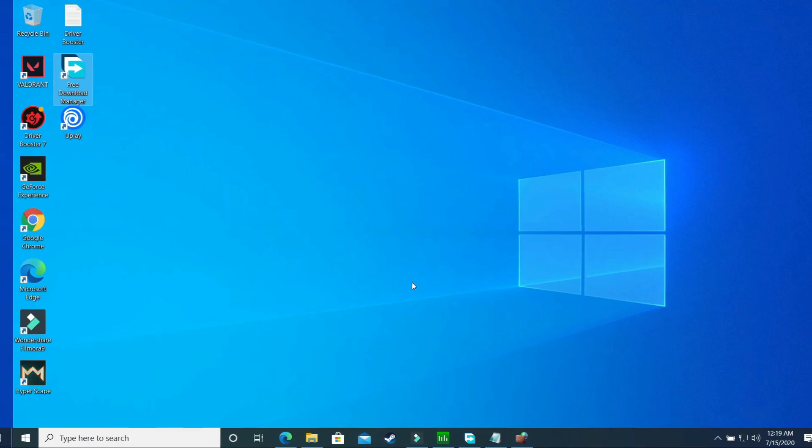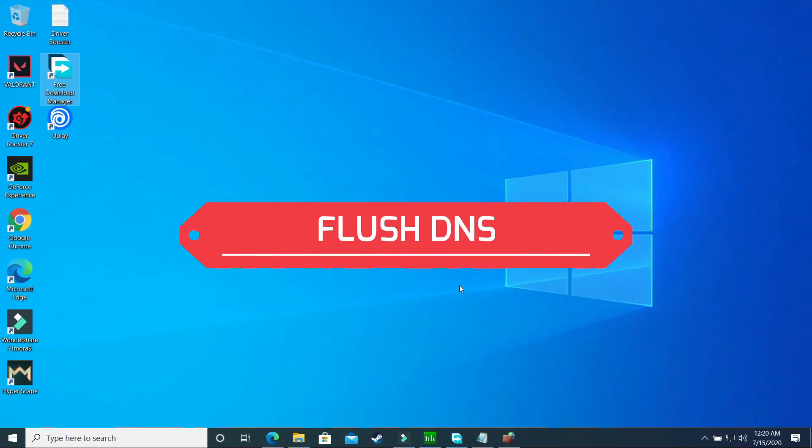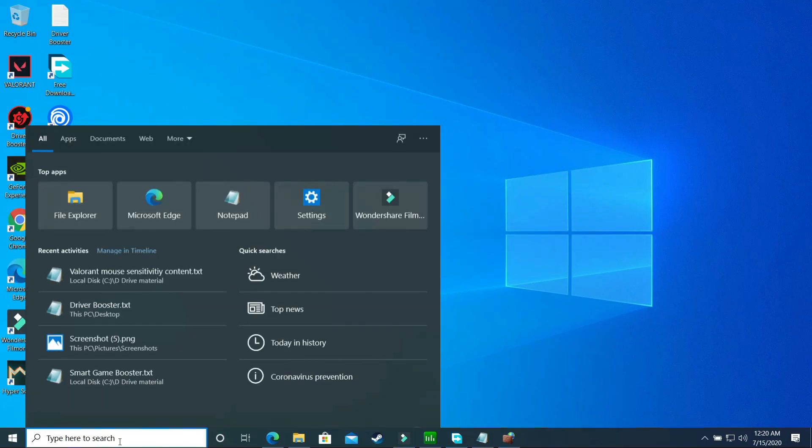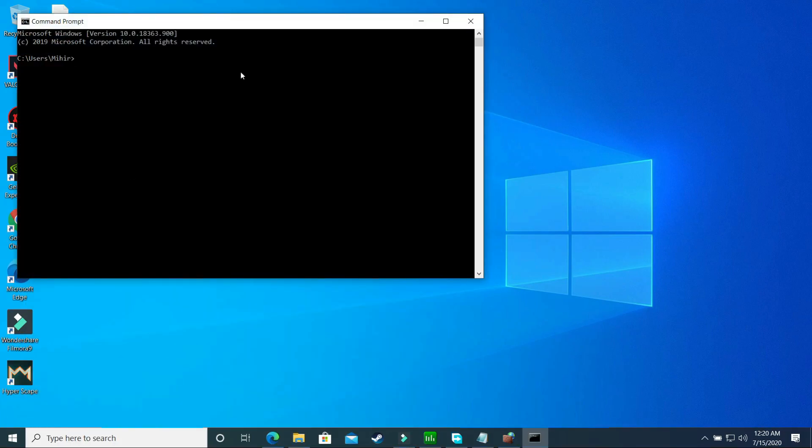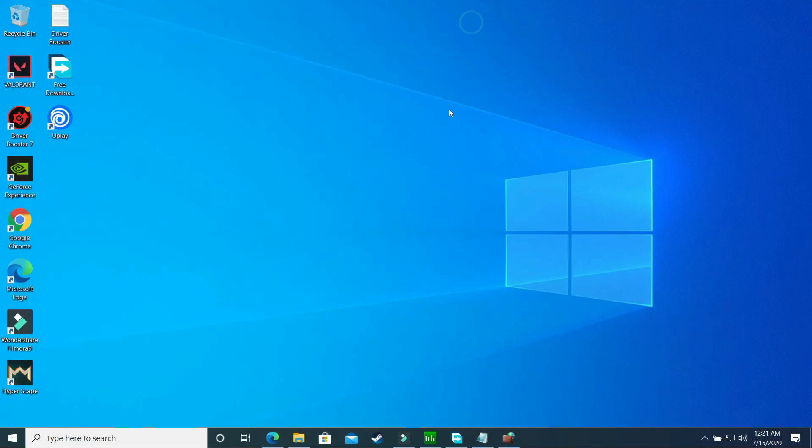The last step will also help fix any connection issues with this game — we'll be flushing the DNS. Open Command Prompt by typing CMD. Type 'ipconfig /flushdns' and press Enter. It will show 'Windows IP configuration successfully flushed the DNS resolver cache.' After doing this, try running your game and you should see a noticeable difference in your gaming performance.